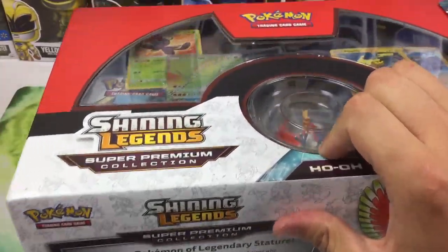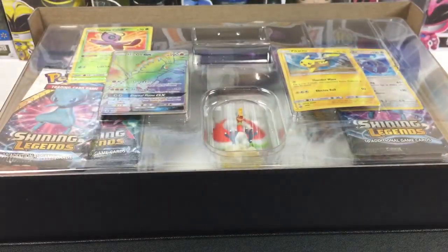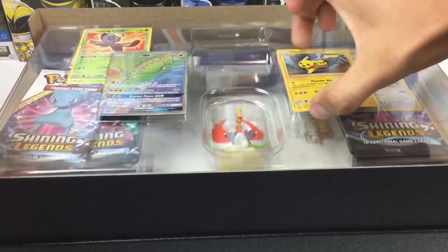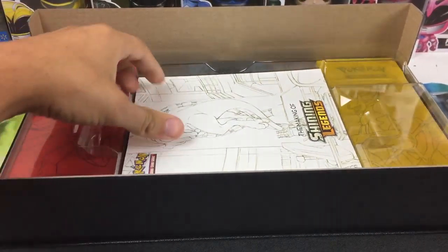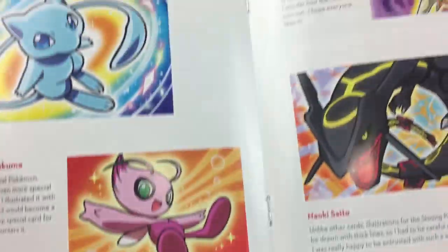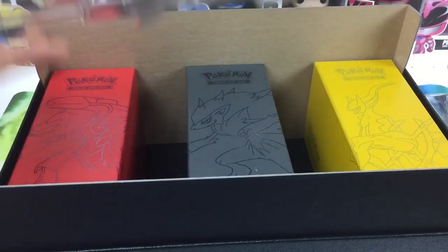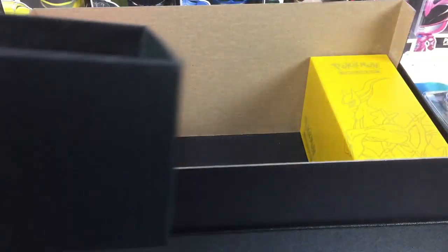All right, there we go. This is actually a pretty cool box. I can save that. So grab all the stuff out first and then we'll go through it. There's the Shining Legends book — that's kind of cool, haven't seen that in a while.